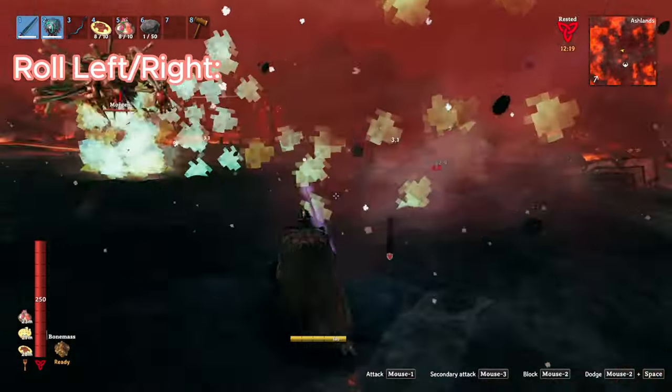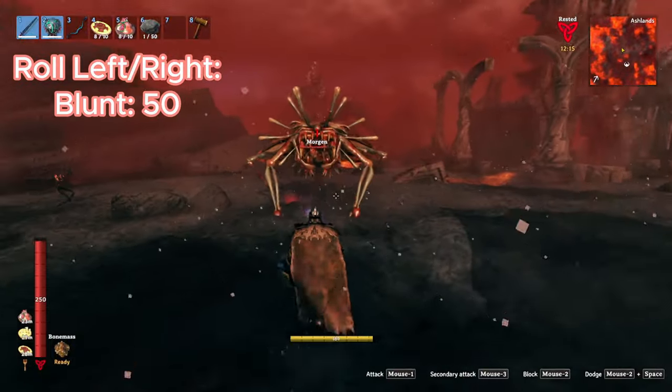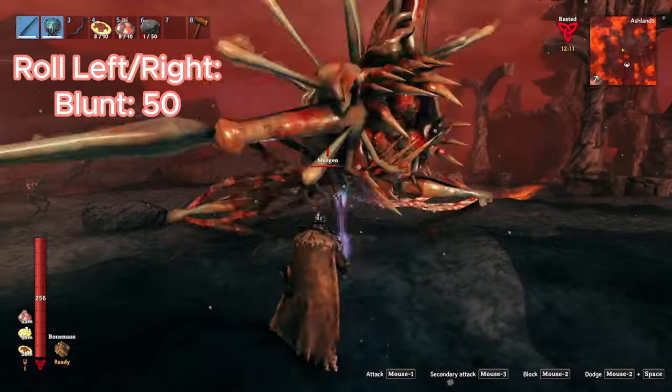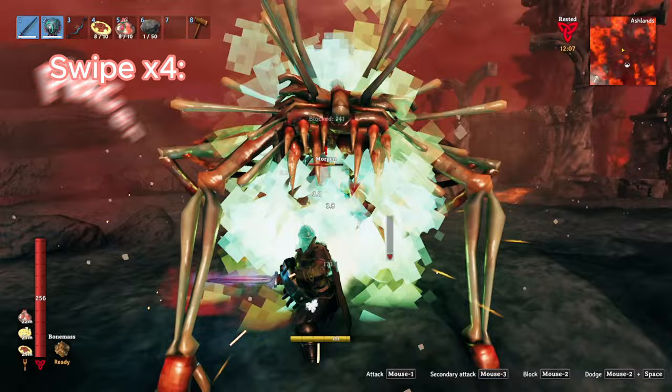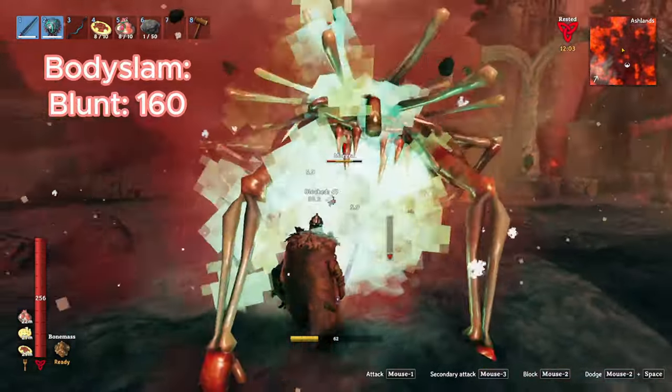The second type of attack is a roll, either left or right, both directions dealing 50 blunt damage, but they're not really that much of a threat unless you're in a small area such as a putrid cave. Next up, there are four swipe directions, each dealing 160 pierced damage, and finally the body slam deals 160 blunt damage.